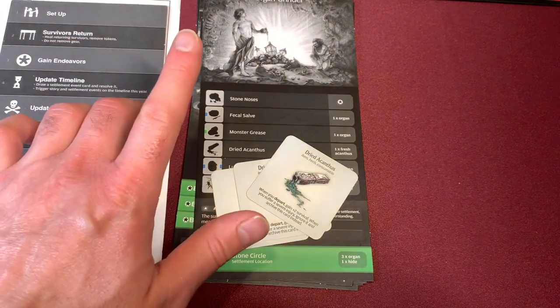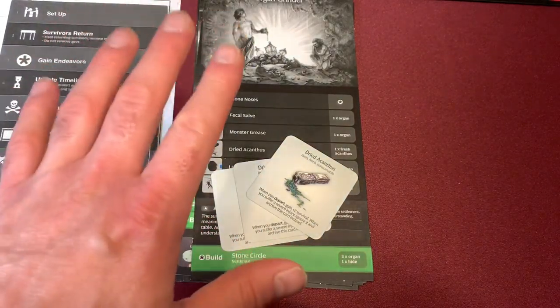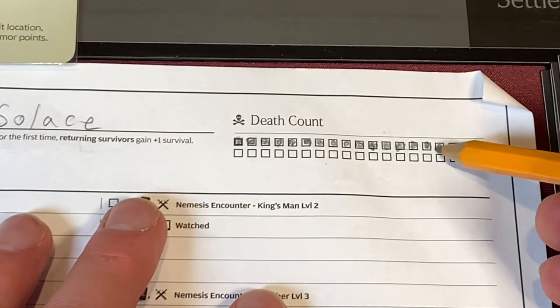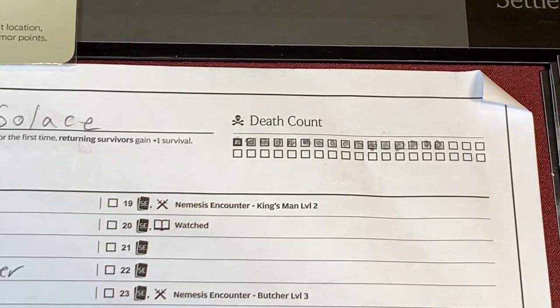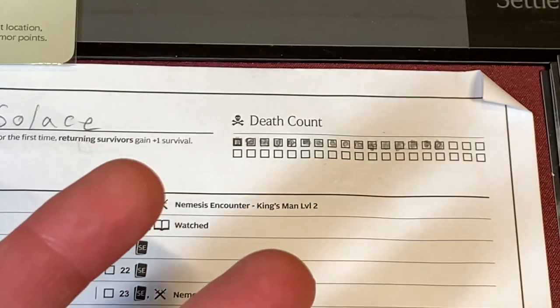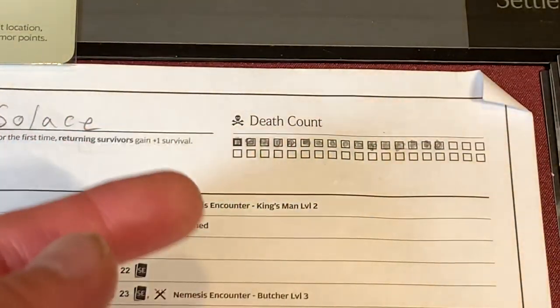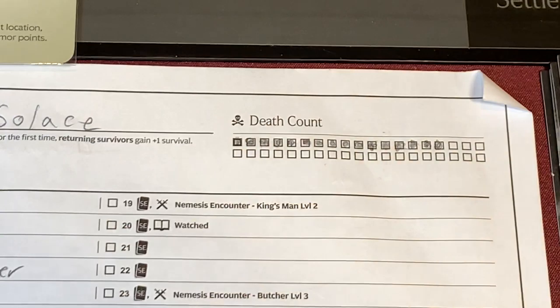Before we prepare our departing survivors, we do have to recognize that Alana has died — that's too bad. We would normally gain two endeavors for her death, but we skipped that whole part of the settlement. If we would have lost her during the settlement phase, we would have gained at least one endeavor.